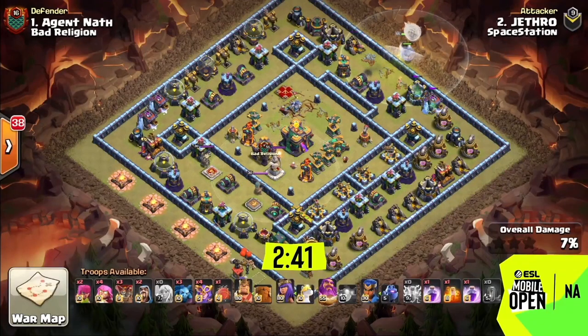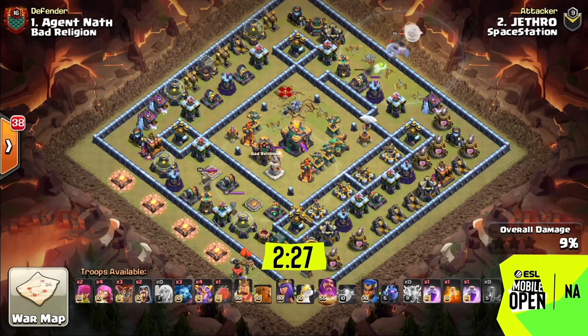We'll see if Train Station is able to get there and join them, but if they keep busting out these creative awesome attacks like this one — four healers, four super witches, and four super archers — they're definitely gonna be on their way. He starts it with some lightning, looks like he had eight, and a quake there. That took out the enemy queen, got the eagle artillery, and he got a scatter shot.